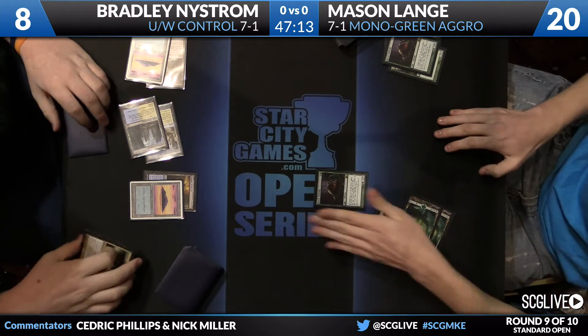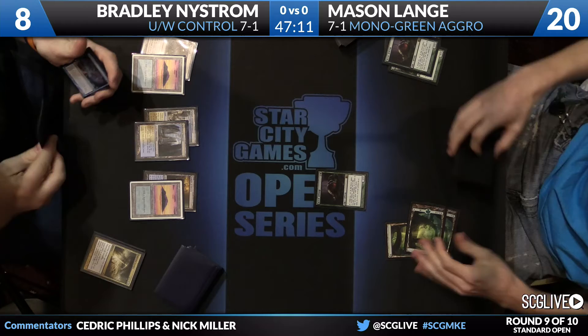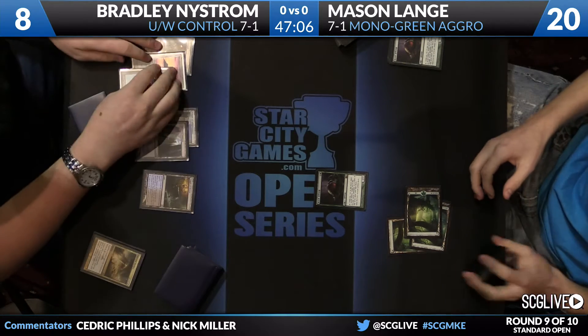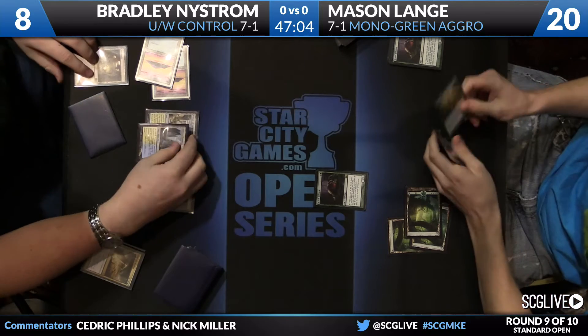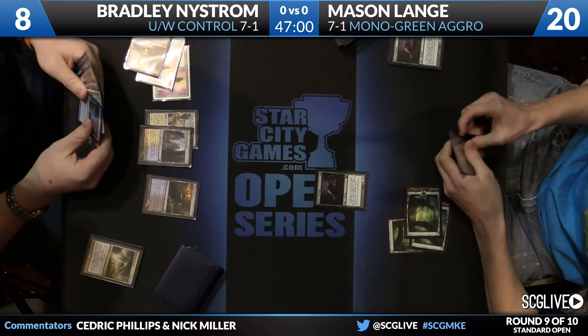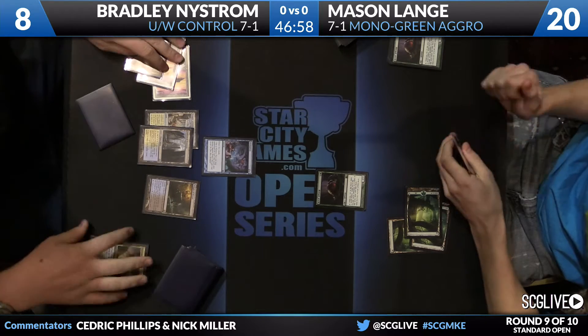He does have a Boonsatyr in his hand, and there's a Scavenging Ooze that can actually grow a little bit, so he's not actually going to run out of threats. It's just the ability to break through, which is really hard for him to do. Now that Bradley has reached the point of double Verdict plus Sphinx's Revelation, Mason has to fade quite a few draws now.